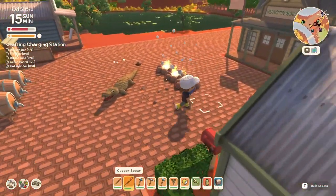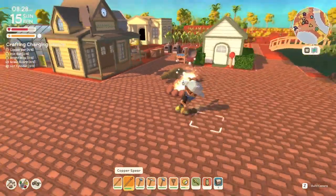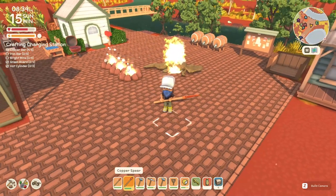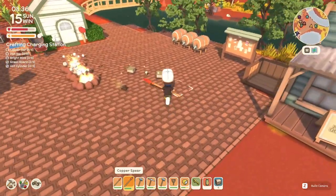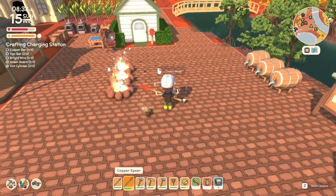Did you know that when animals attack you, if you lure them over to one of your campfires and make them walk through it, they will catch fire and take ticking damage? As you can see, I just finished off that crocodile using my campfires. It's a nice little tip if you're a bit low on health and you've got a few campfires nearby.